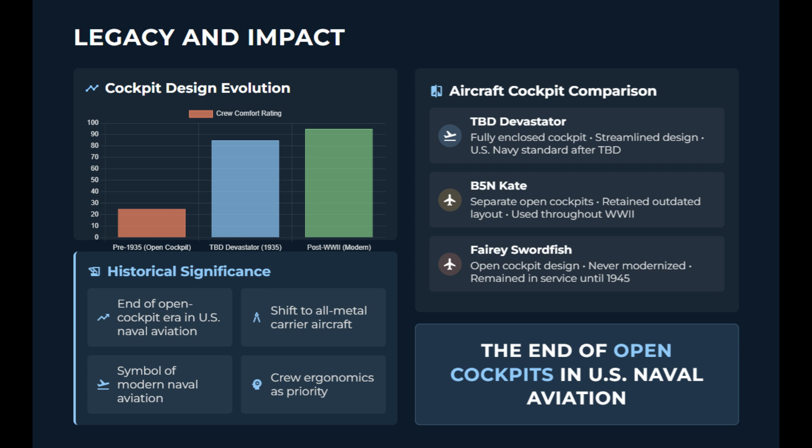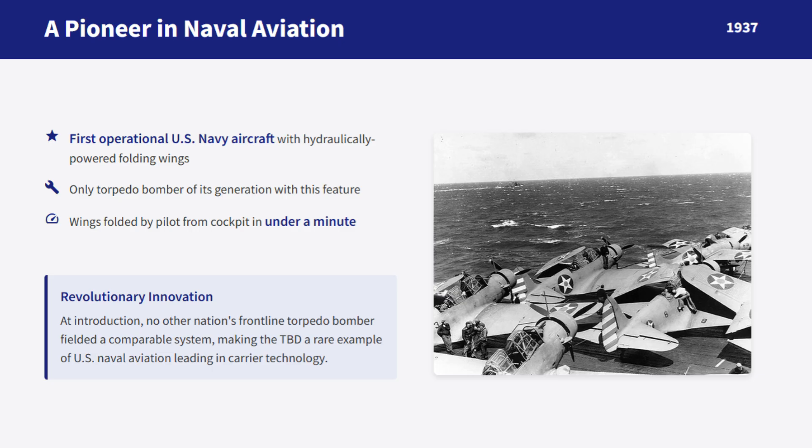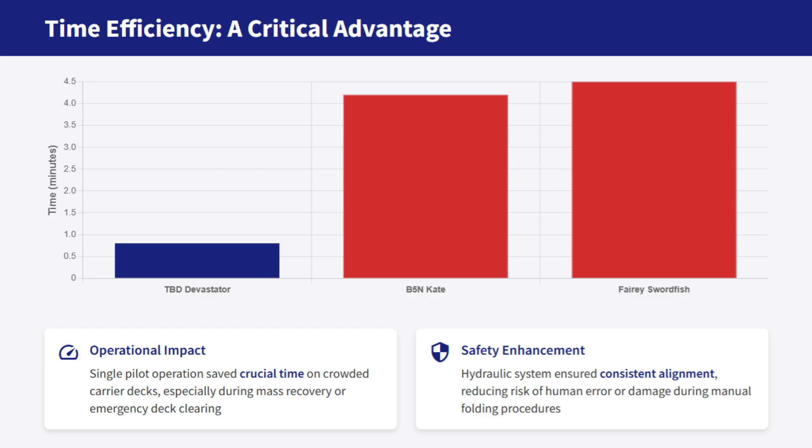The Swordfish's successor, the Albacore, had a closed canopy but was considered by some a failure. The Devastator was a pioneer with its hydraulically-powered folding wings, the first operational U.S. Navy aircraft to use such a system. The TBD was the only torpedo bomber from the late 1930s with this feature, while both the Japanese B-5N Kate and the British Fairy Swordfish relied on manual systems. A TBD pilot could fold the wings from the cockpit in under a minute, whereas the Kate or Swordfish required several sailors to physically unlatch, push, and lock wings into place.